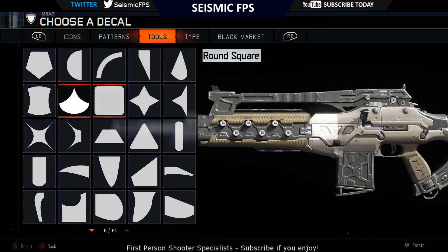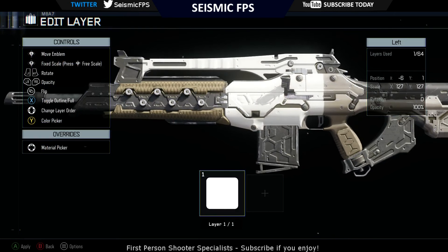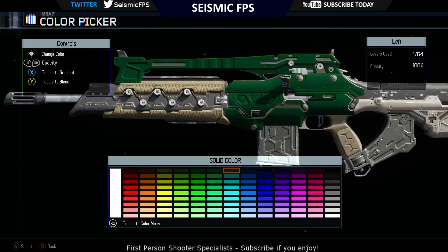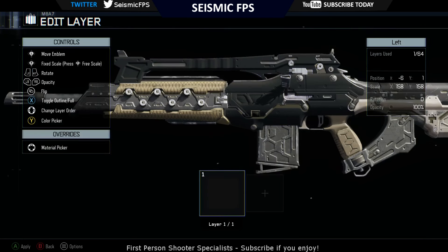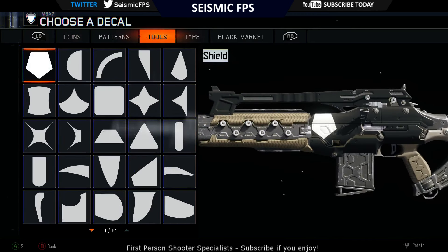First thing is first, you want to go into tools, grab the round square and blow this bad boy right up so it covers the whole paintable area of the weapon. Next you want to go to colour picker and change this to black or grey depending on how you want your afterlife looking. I'm going to go with grey just because it's a little bit closer to what the weapon's going to turn out like.